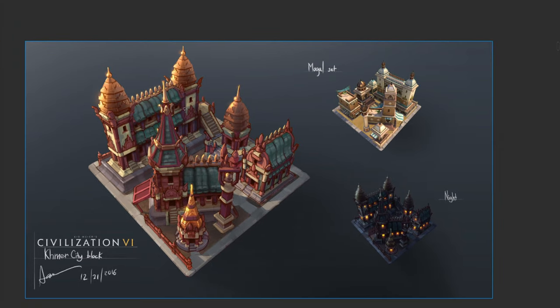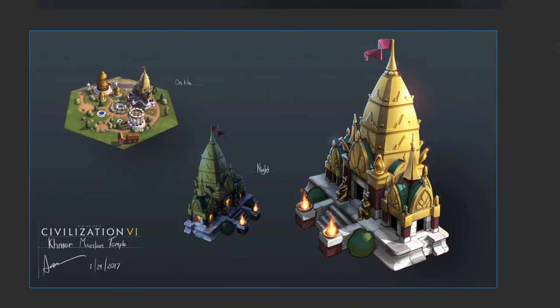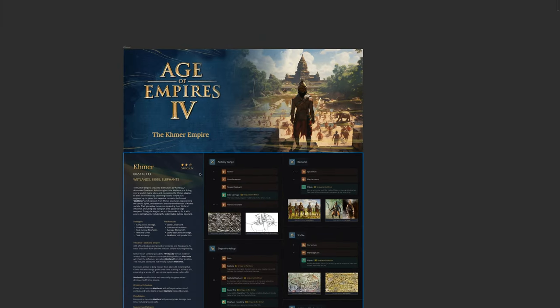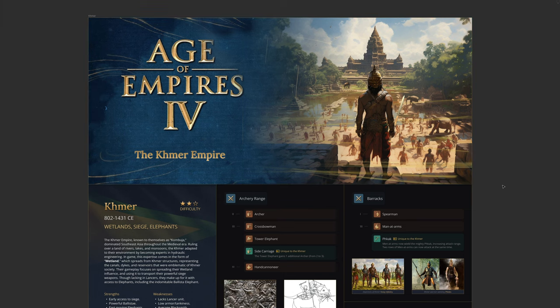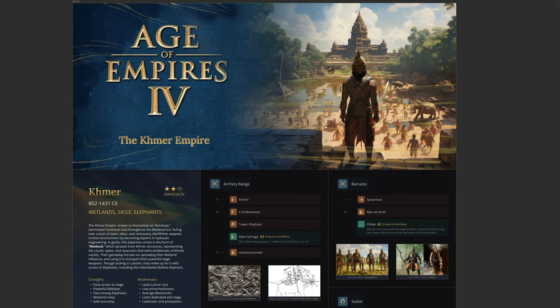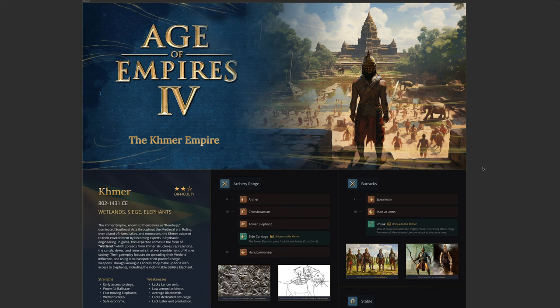Very distinct architecture — I can imagine this looking really good in AoE IV as well. Same thing with their temples. I think this would look so cool represented in AoE IV. I really hope the devs implement this Civ. I think it'd be so fun and unique and offers a lot of gameplay opportunities that no other civilization has — they have Ballista Elephants, which is just so cool. That is all for me. Thanks for listening. If you like hearing about this concept, please give me a like and consider subscribing. Stay frosty, stay chilly.